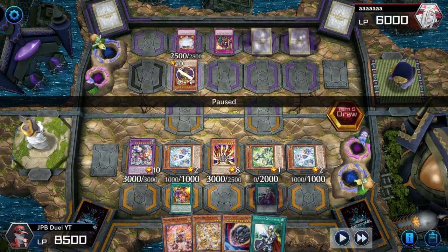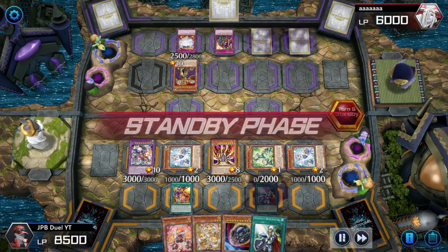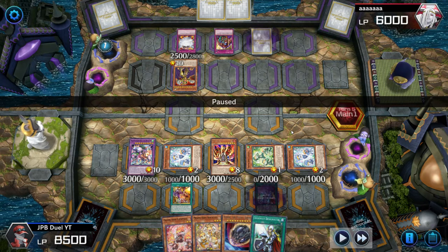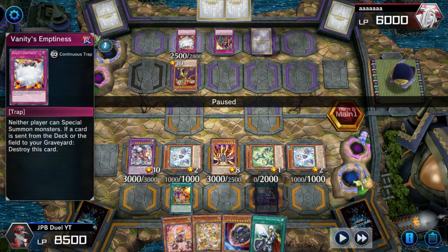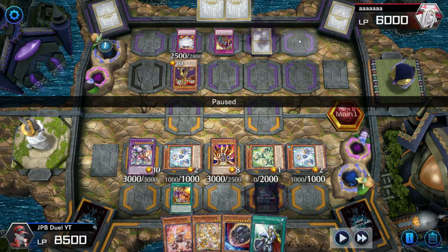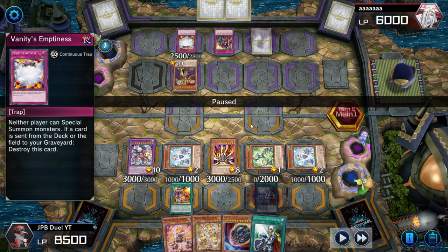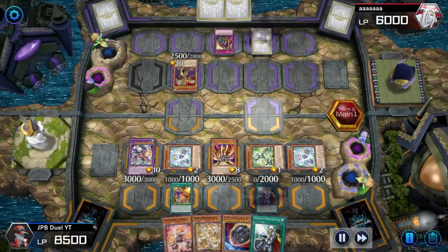I put the Lava Golem in attack, end my turn, recycle three cards, and draw into a Nibiru. His Golden Lord loses the 1000 attack boost. On his draw phase into main phase one, he activates the Golden Lord in his graveyard — sends the Elixir to the graveyard and gets the Golden Lord in hand. He had Vanity's Emptiness active on the field, but the priority in the ranking of activations is that he first activated the Golden Lord to pop a card and special summon it out. So the special summon of the Golden Lord takes priority over the destruction of Vanity's Emptiness.